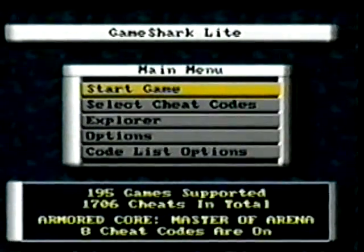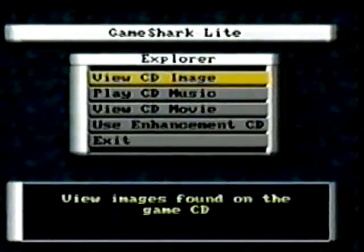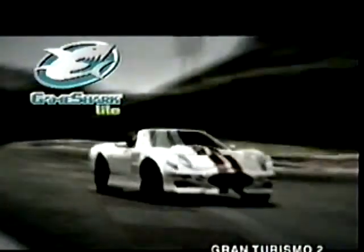The CD Image Viewer allows you to view images that are stored on the game CD. GameShark Lite searches for these images, and if any are found, you'll be able to view them.